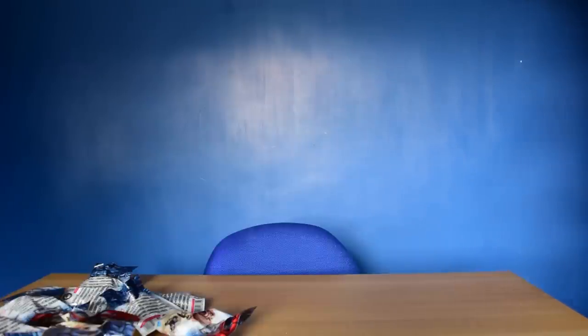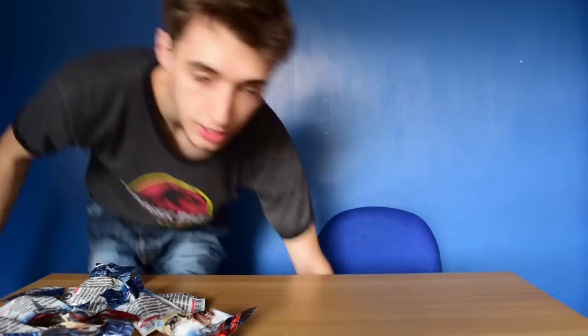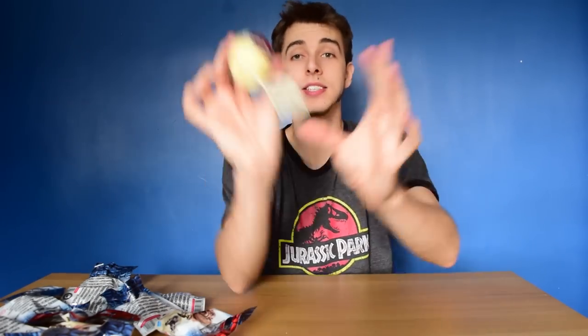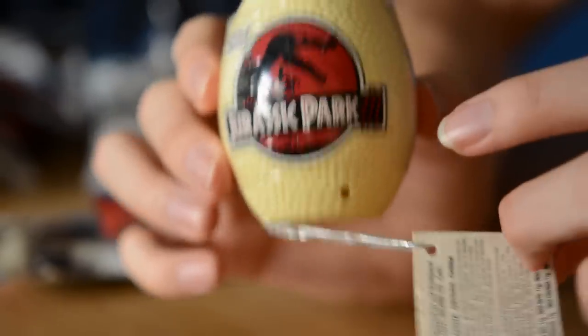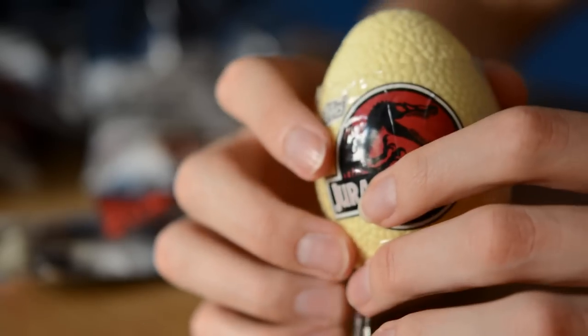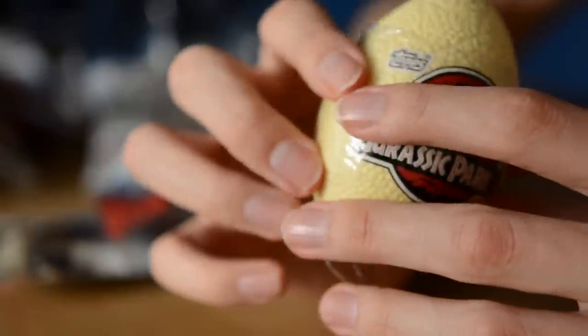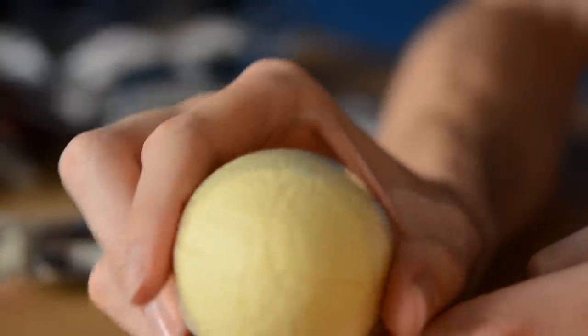And I've got something better to show you. This is what happens when you badger a corner shop for years as a kid to get them in. This is a Jurassic Park 3 Topps Egg. Inside you get a cool little dinosaur as well as some very old candy — sweets, as we call it in England. You could always pinch the top and see what you would get in it. So this is the equivalent — these two things right here are the same.